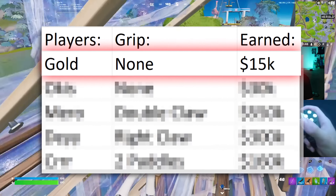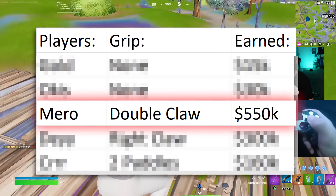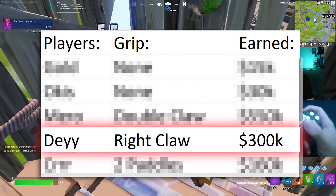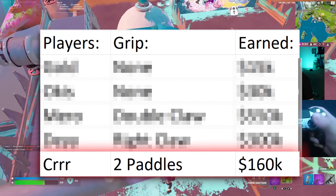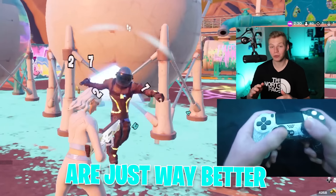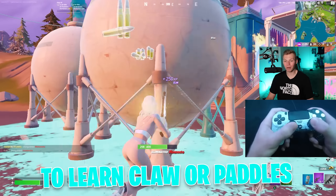Elite Gold has won around $15,000 and Okus around $30,000. But we have Miro who's won $550,000 on Double Claw, Day at $300,000 on Right Claw, and TRR at $160,000 on Paddles. It's really not even close — the Claw and Paddles pros are just way better. The good news is it's not actually that hard to learn Claw or Paddles.